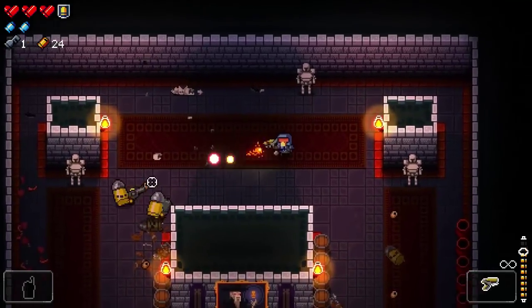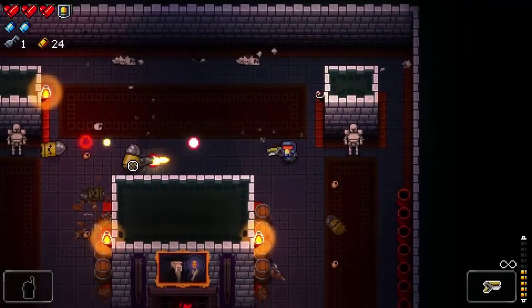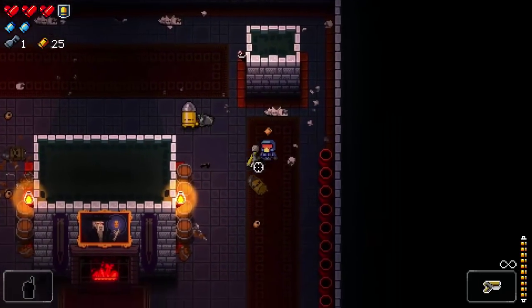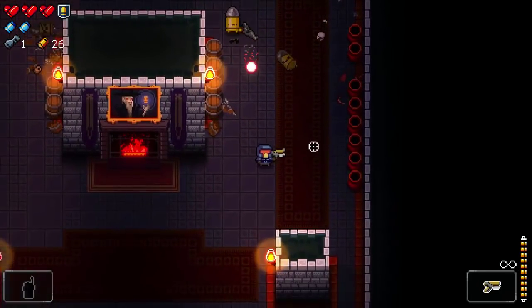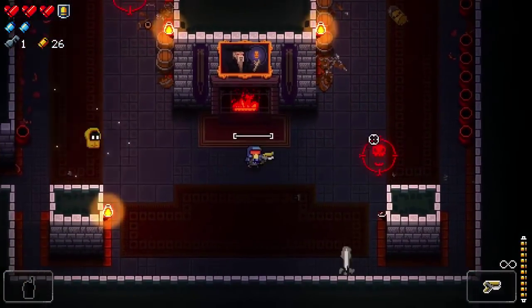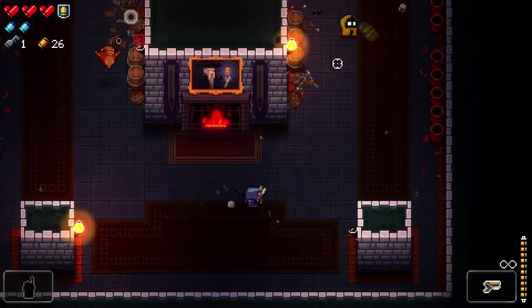Let me show you how the dodge rolling works without getting myself killed. You roll through bullets — kind of like that — but you'll get plenty of opportunities to see it properly on boss fights, should we actually get to a boss.